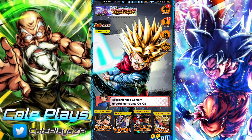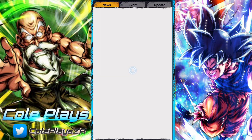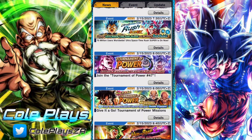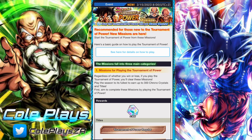G'day and welcome back to another DB Legends video. In this video we are going to be taking a look at how you can get your hands on 300 bonus chrono crystals by simply doing the Torment of Power.